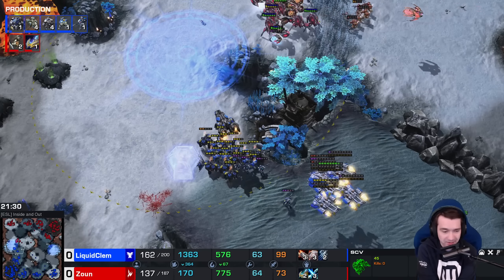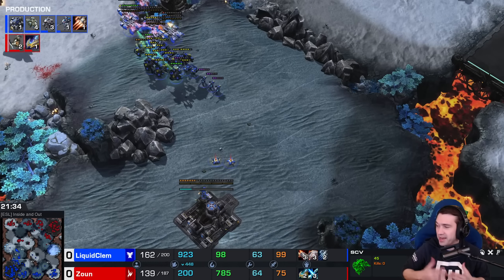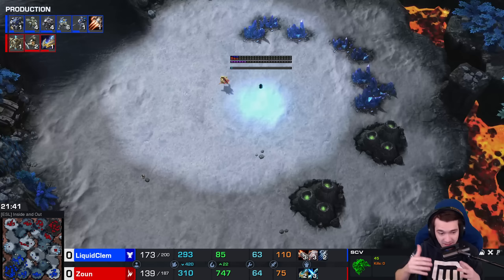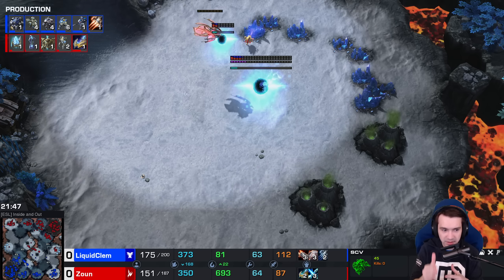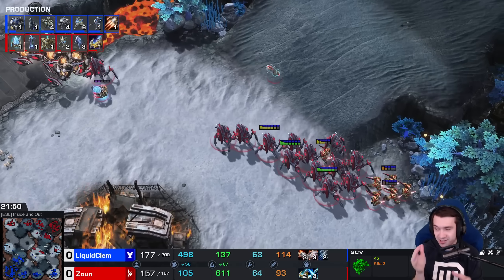Clem scans over to the right side — you can see on the minimap he's looking for extra bases. Do I have to worry about this? Do I have to get damage done on the other side, or can I focus on the fight? With no Nexus on that right flank, Clem doesn't have to stress out too much.